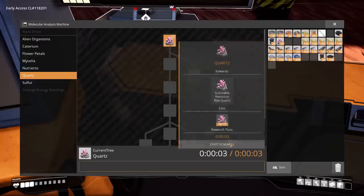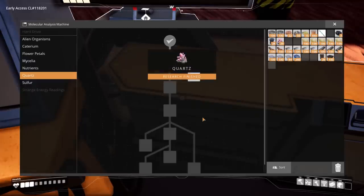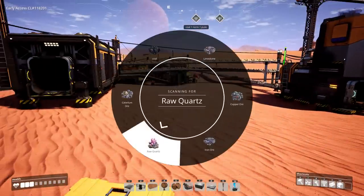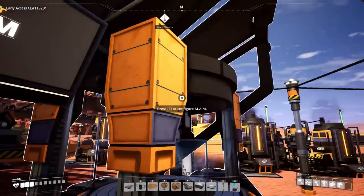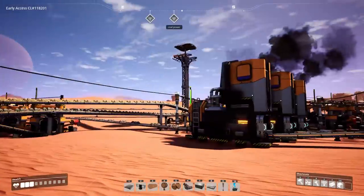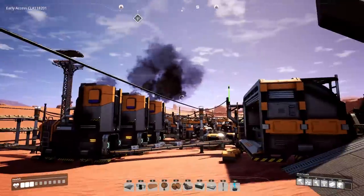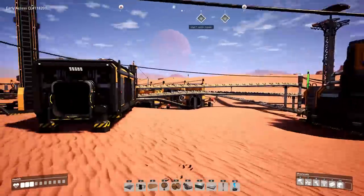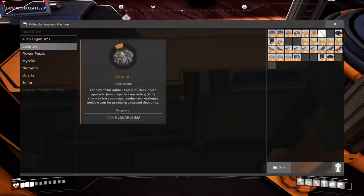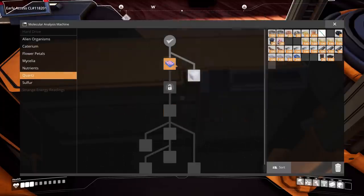Quartz research complete — we can now scan for raw quartz. I'd guess raw quartz is pretty rare; I've maybe seen a node once or twice. There's some 1,300 meters in one direction and 1,300 in another — not too far, closer than the coal we're using for power. Let's see what's next in the quartz tree.